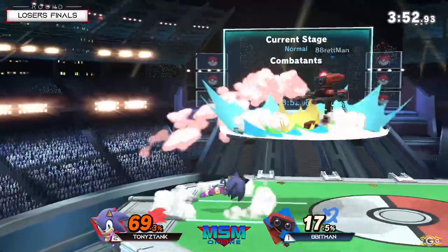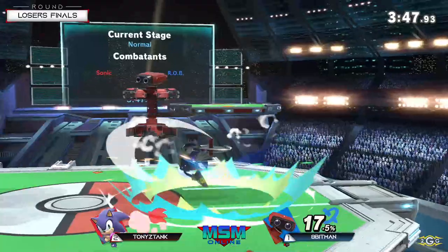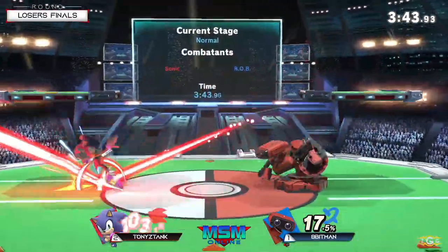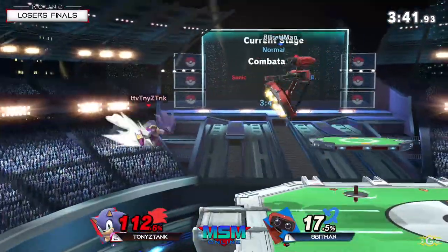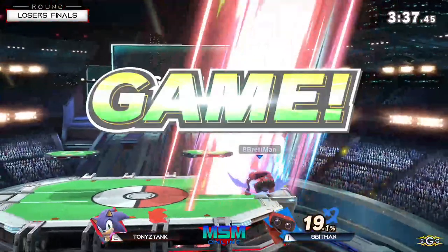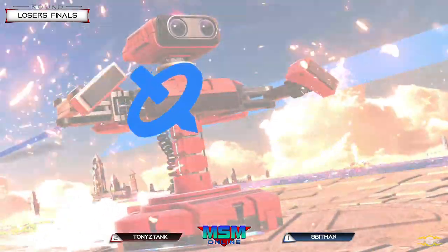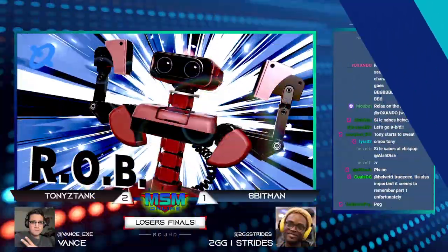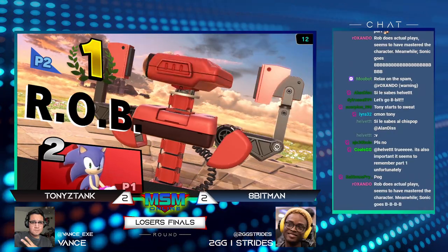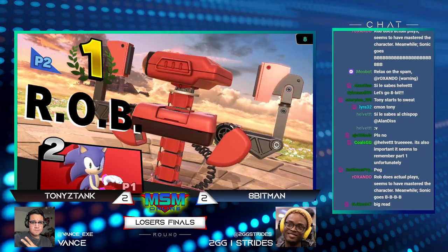This is potentially the last game for Apenman in this tournament if Tony is able to bring this back — so far, not so good though. These gyros are just pelting Sonic over and over. Another big up smash call out! Apenman gets in that range where you're pressured by down tilt, gyro, or other moves — and then he calls out the jump and gets the up smash.